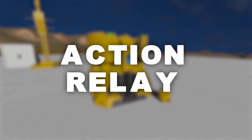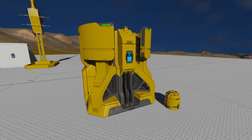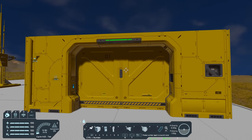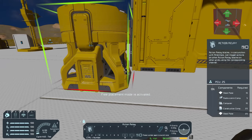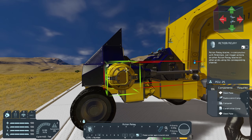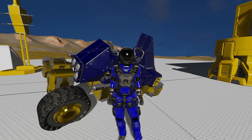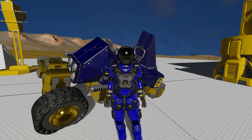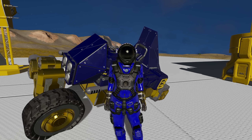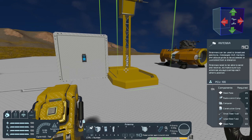The first of the automation blocks we'll be looking at is called the action relay. The action relay allows you to remotely trigger actions from one grid to another. I've placed a gate here and using the action relay, I'm going to open the gate from a ship. I'm going to place one action relay next to this gate and another on my Zero Cycle, along with a control panel to edit the settings on it. It's very important to note that before we do anything with either action relay, we need to make sure that both grids have antennas on them that are broadcasting, as the action relay utilizes your antenna network to trigger these remote actions.